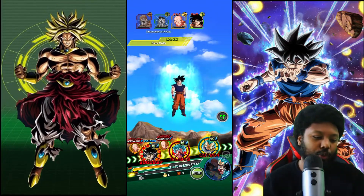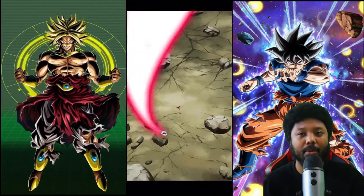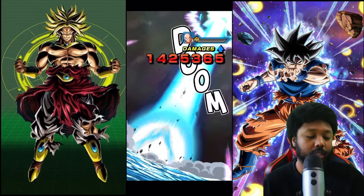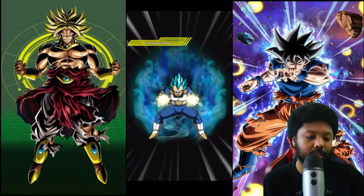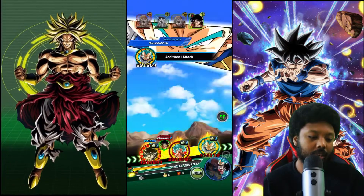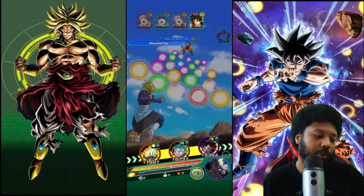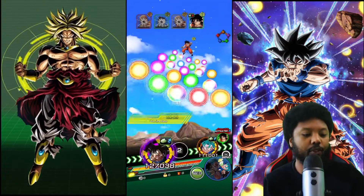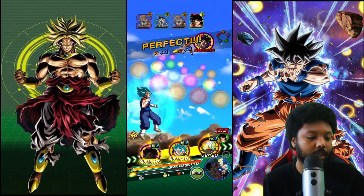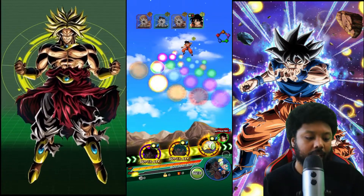Oh my God! Goku, you disgusting beast. This is making me want to summon right now. You're gone. Goodbye Yamcha — Krillin, sorry. And then here comes Yamcha. My God, man. What a card. We're back to full health — it's pretty much game over here. Just for a moment of silence, we'll give it to the N-UI Goku. Oh my God, that was like the easiest run I think I ever did.